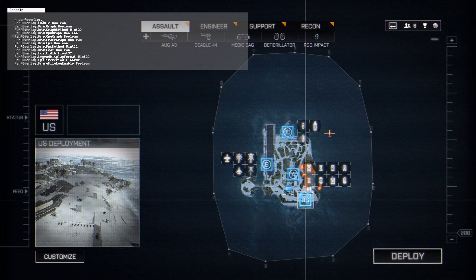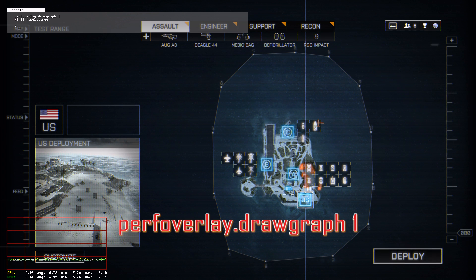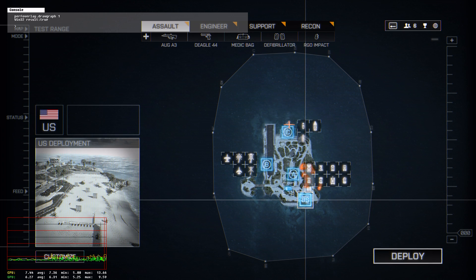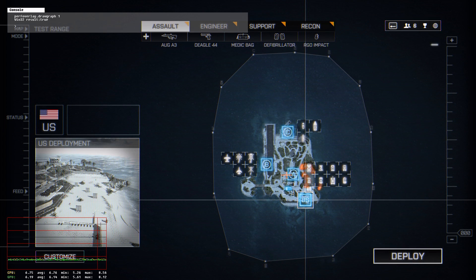The command is simply perfoverlay.drawgraph 1, and that enables your draw graph. What it shows is your CPU and GPU frame times in milliseconds. As you can see, my GPU is hopping back and forth but typically around six to seven milliseconds, with the CPU basically right on top of it. To get your FPS from that number, you just take 1000 and divide it by your frame times.